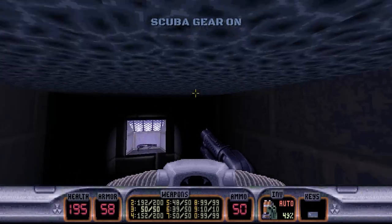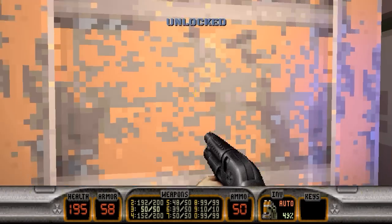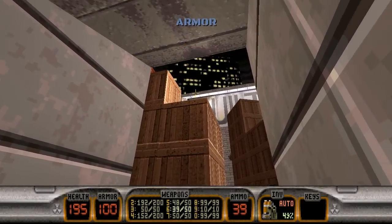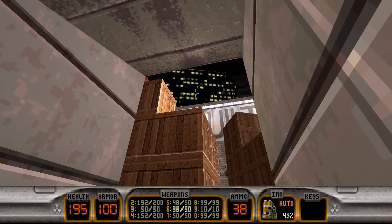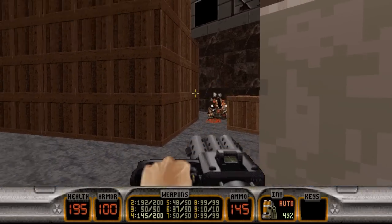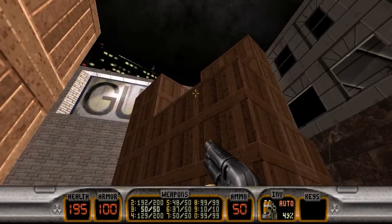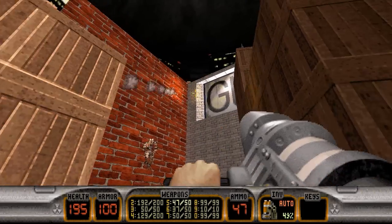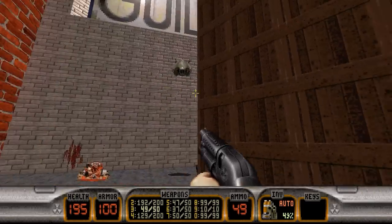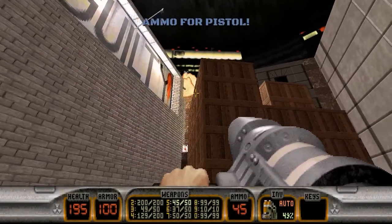So let's head back to our blue door, which is back here, and we'll go ahead and open it up. In this area, be very careful, because there are sentry drones. There's quite a few sentry drones in here, and the troopers in this area are very well-placed. They can kind of take you by surprise if you're not looking. There are also turrets up in the top corners of the area.